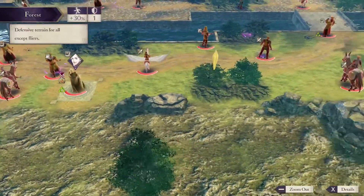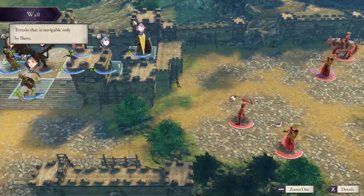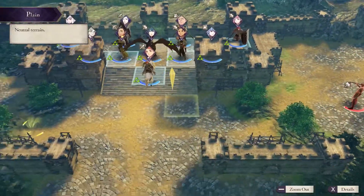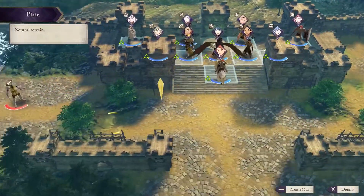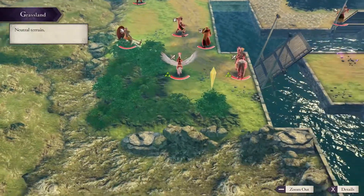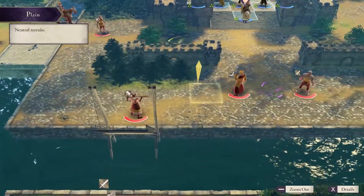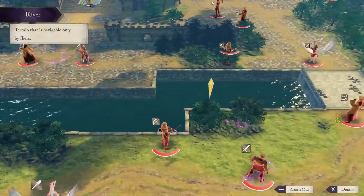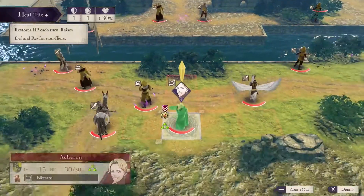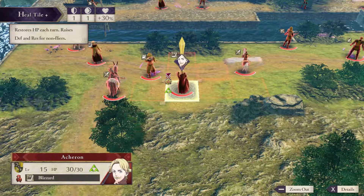This map is fairly straightforward. Just got a few units here. Your units are over here. The left side has units, drawbridges, and a longer path on this side. The person in question, Acheron, is right here with blizzard magic.